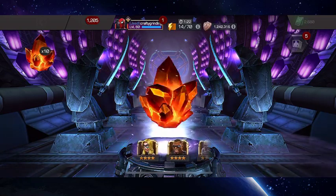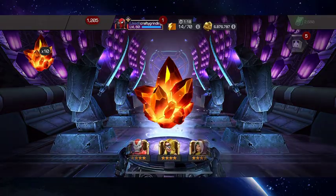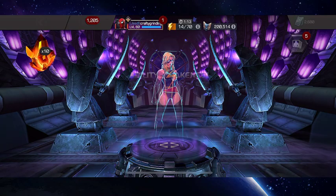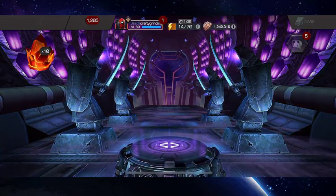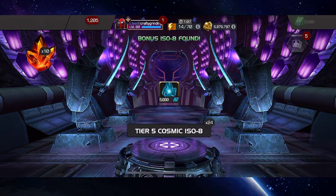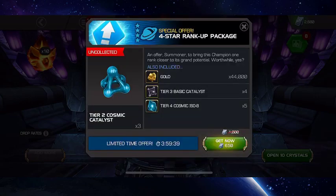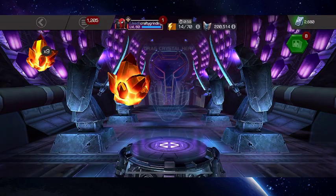Let's see what I get next here. Should be another dupe. Let's see if it's a first-timer or Ability Awakened. So a first-timer. I'll take her up to rank 3 now. That's kind of my standard approach with 4-star Heroes — as soon as I get them duped, I take them up to rank 3.